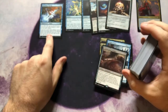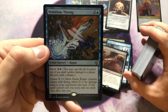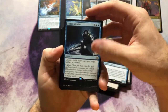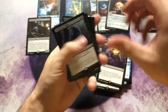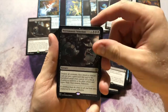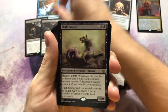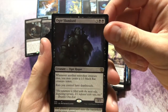Prowl is a really good mechanic. Notorious Throng — Prowl cost five and a blue — create X 1/1 black Faerie Rogue tokens with flying, where X is the damage dealt to your opponents this turn. If this spell's Prowl cost was paid, take an extra turn. So having that little extra-turn card in there is really nice. Stolen Identity — a nice Gatecrash reprint. Gonti is a really nice card to have, putting that to the side.